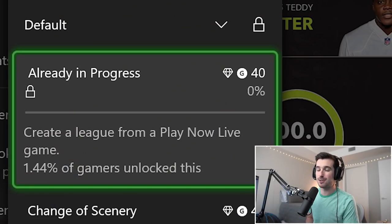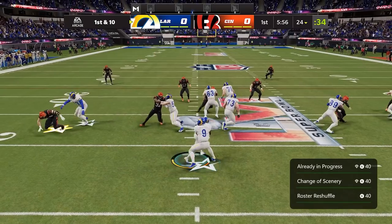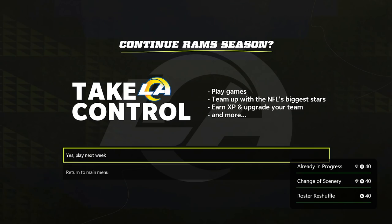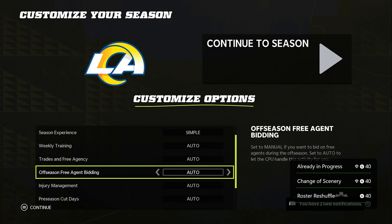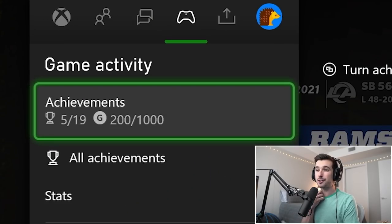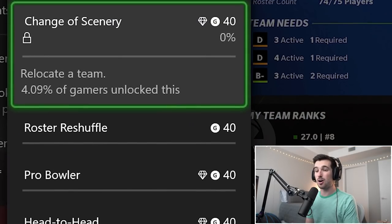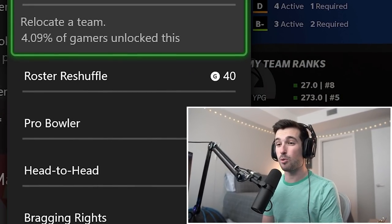Create a league from a Play Now Live game — this one was easy. I just selected the Super Bowl from the Play Now Live screen, ran one play, simmed to the end, and it gave me a prompt to continue into full franchise mode, unlocking that achievement. We're five of 19 achievements done, 200 out of 1000 gamerscore. But from here, the achievements are only going to get harder, longer, and much more involved.